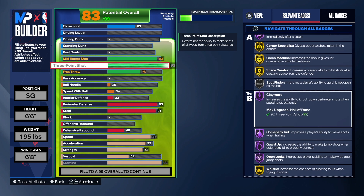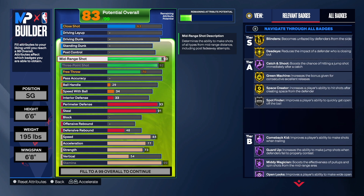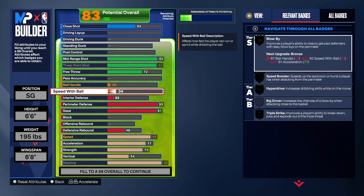We get Hall of Fame claymore, and the reason I put this build at shooting guard is because we want to be off the ball — we don't want to have to handle the ball with this build. We straight catch and shoot with this build. You can also go crazy in the mid-range if you want, so you don't have any weakness when it comes to shooting and defense. The free throw is a 72.